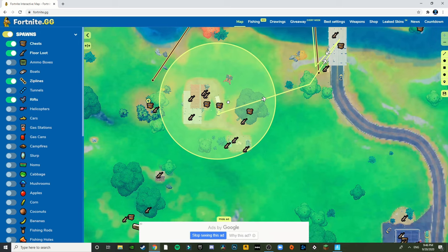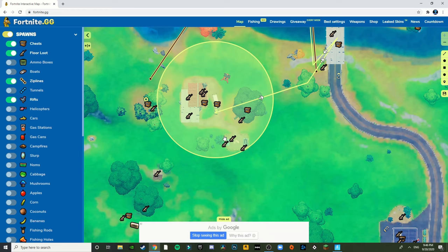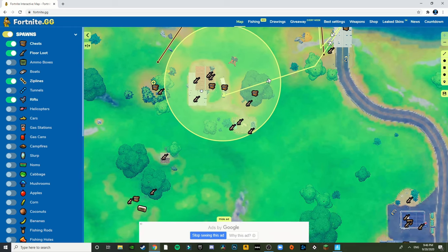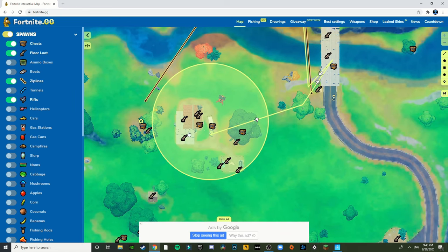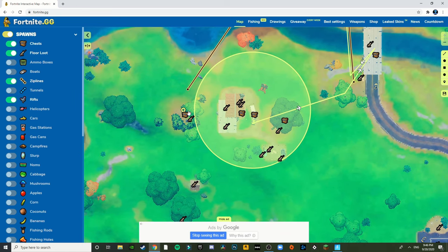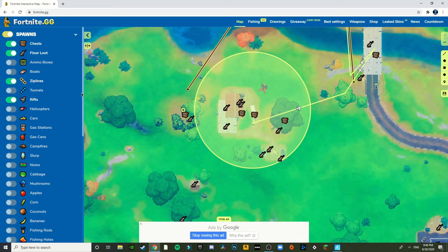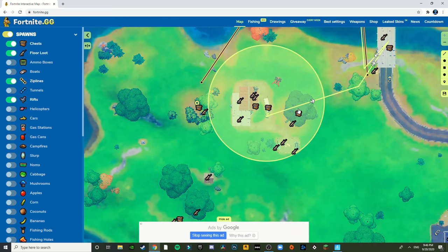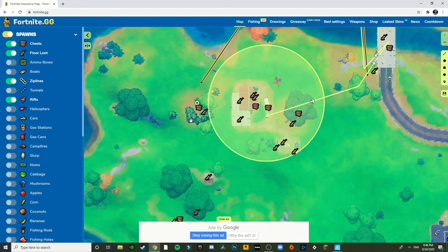Or you can take the riskier way — take the chest and insta-go push. I suggest you take your time with looting because there's a little bit of metal and you can get some mats before fighting, so you'll have a better chance with shield, HP, and mats. The next part — you could drop at this other place but it's very risky, so just forget about that.